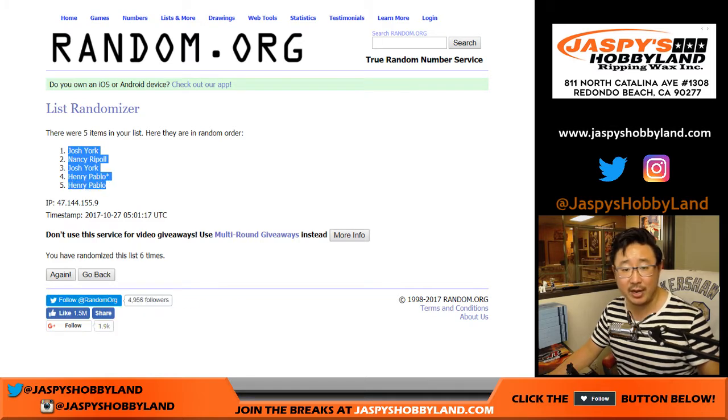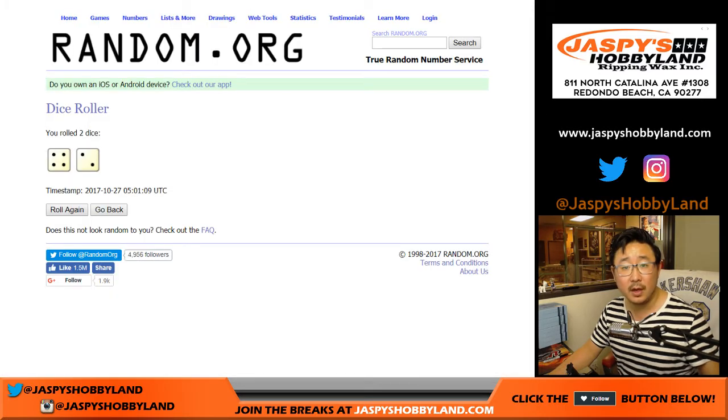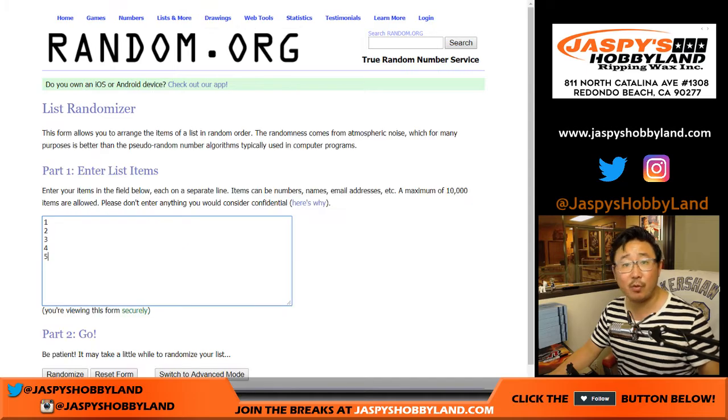The names drawn are: Josh, Nancy, Josh, Henry, Henry. And then once again, six times for the box numbers.